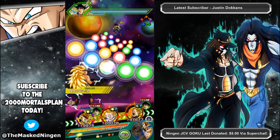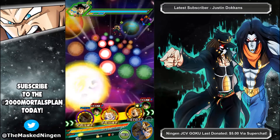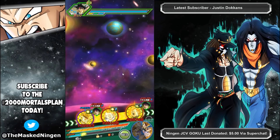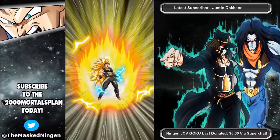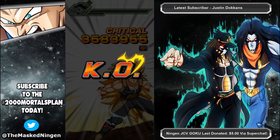We'll probably try and get him linked up with the new Xeno Vegeta since he does have the Royal Lineage link. We got him on the second rotation. We also brought Super Saiyan 3 Trunks from the Heroes event — he has Royal Lineage as well, so that's at least one extra bit of ki we can get for him.